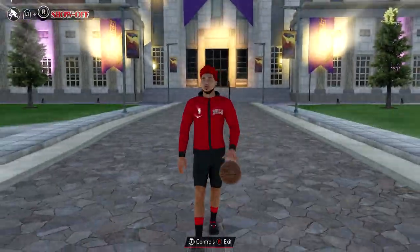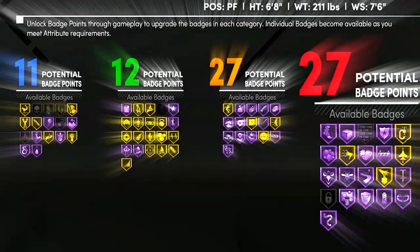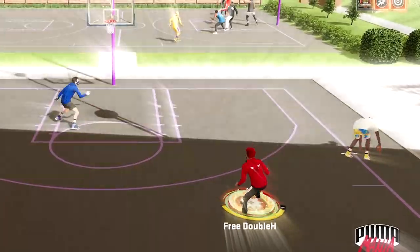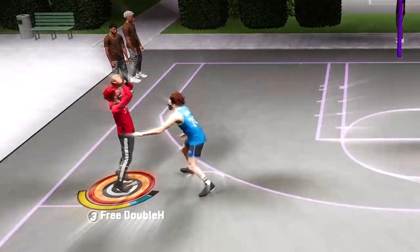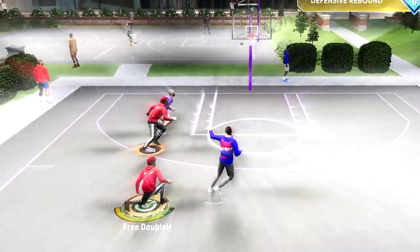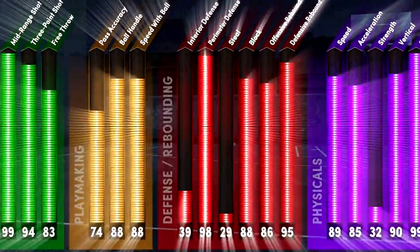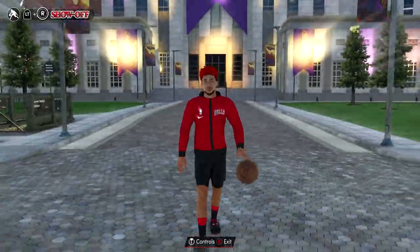The best ISO builds in NBA 2K21 — builds that get 90 plus badges total, can snatch ankles with ease, posterize defenders at will, shoot heavily contested shots, fade from half court, and get some of the craziest attributes in the game. These ISO builds are game-breaking in NBA 2K21.